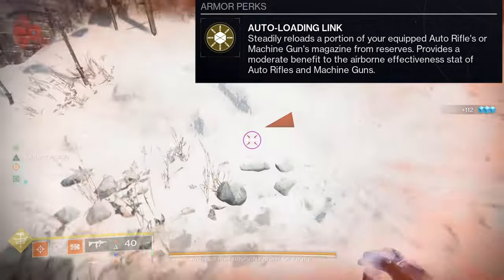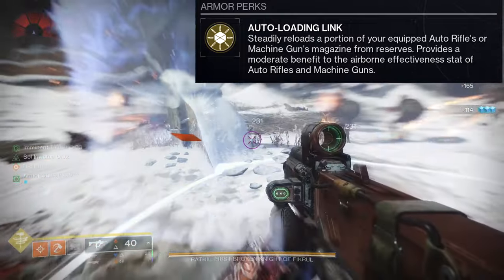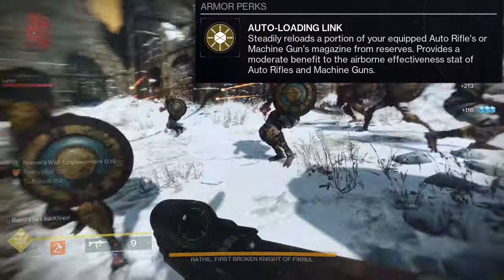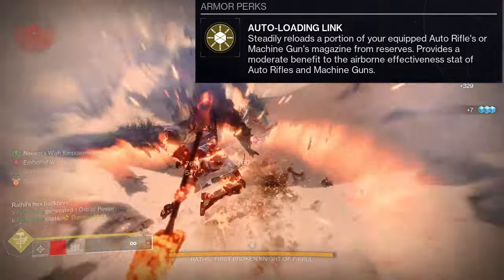It's really wild, especially with certain auto rifles or machine guns that have a perk that also gives you ammo back periodically. I'm specifically talking about Fourth Times a Charm, Triple Tap — one of my favorites would be Reconstruction, and another good one would probably be Rewind Rounds. If you have any of those on your auto rifle or machine gun, then essentially you're just going to be shooting forever.